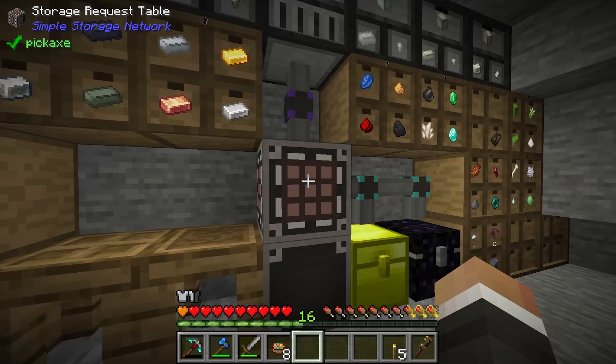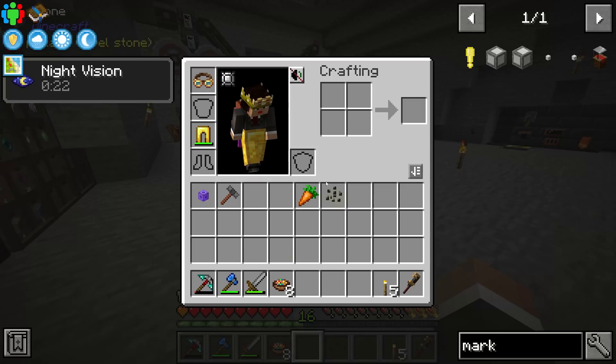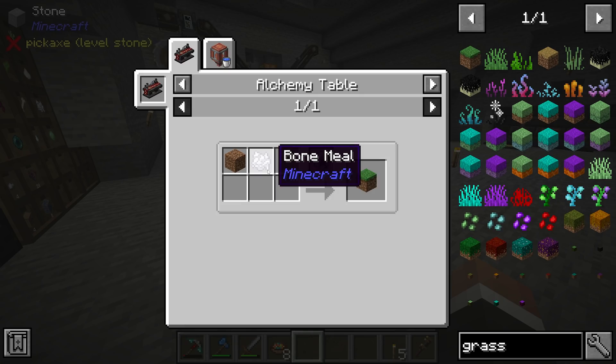The only problem is that to make the market we need five logs, two planks, and one red wool — and we don't currently have any way to get red dye. However, we can make grass using blood magic with dirt, bone meal, and wheat seeds. Once we have grass we can bone meal it, and have a chance to get poppies. Poppies can be crafted into red dye, which we can use to make the market.